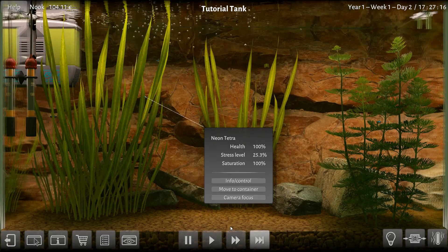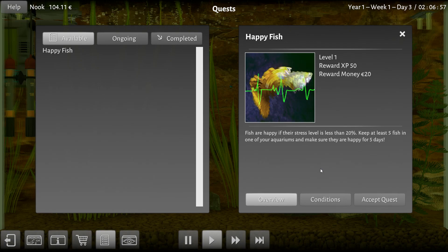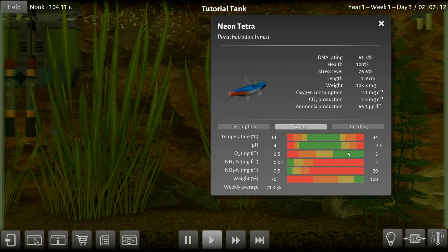Kind of hard to see the fish with all these plants in the way. I'm going to have a goal to keep their stress at 20. There's my quest — keep their stress at less than 20% for 5 days. We will do our best. We are not doing it right now. That guy's blinking. What's your problem, buddy? What seems to be the stress? The pH is a little on the high side.